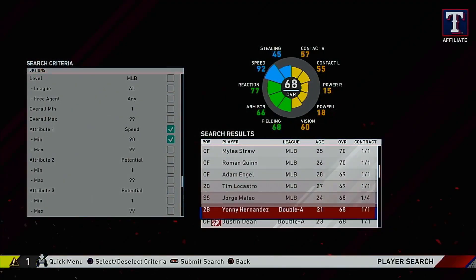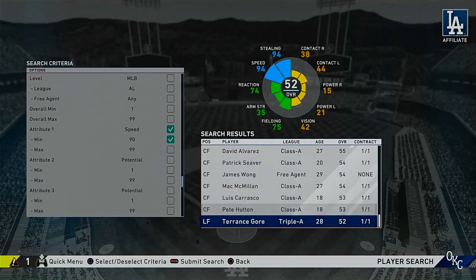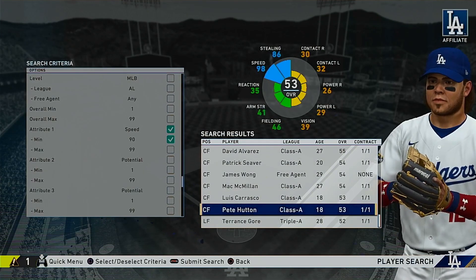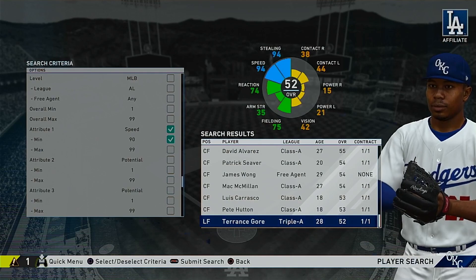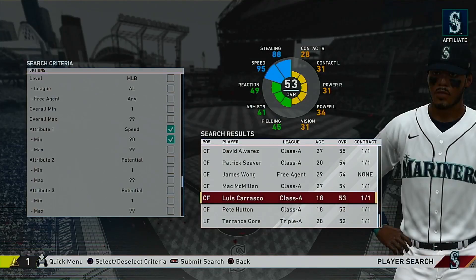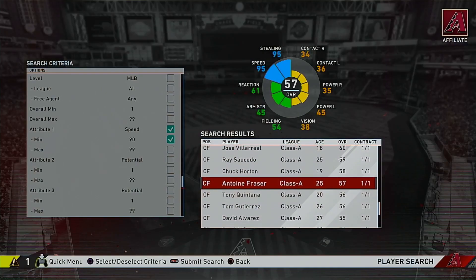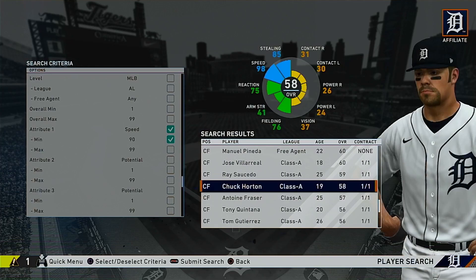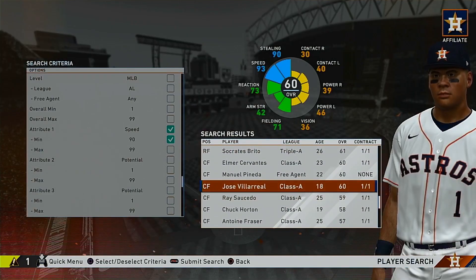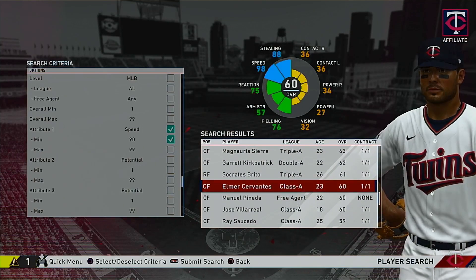There are quite a few results, but we're not going to look at the low-class guys in depth — we're just going to quickly go over them. Starting off we've got Terrence Gore, everybody knows he's quick, 94 speed and 90 stealing. Then there's Pete Carrasco, Mac McMillan, James Wong, Patrick Seaver, David Alvarez, Tom Gutierrez, Tony Quintana, Antoine Frazier, Chuck Horton, Ray Saucedo, Jose Villarreal, Manuel Pineda, Elmer Severantes, and Socrates Brito.